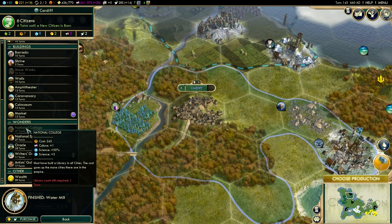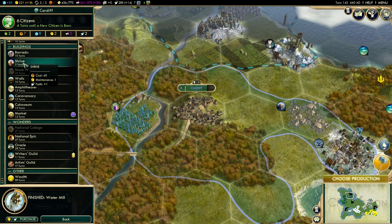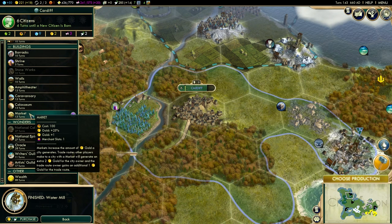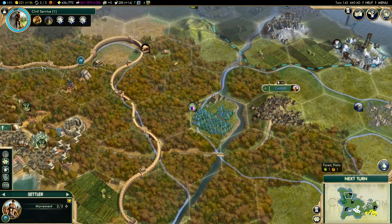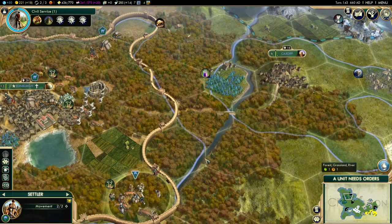Cardiff can now produce. Do we go for a shrine? The reason the shrine isn't providing food is because Cardiff hasn't adopted a religion yet — when it does, the shrine will provide food too. Or do I go for the market? The market makes sense since Cardiff is connected by road, but the shrine is only five turns and hopefully will provide food soon, decreasing the time to build a market after.